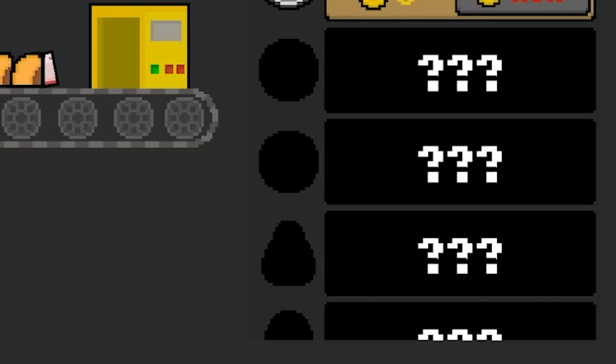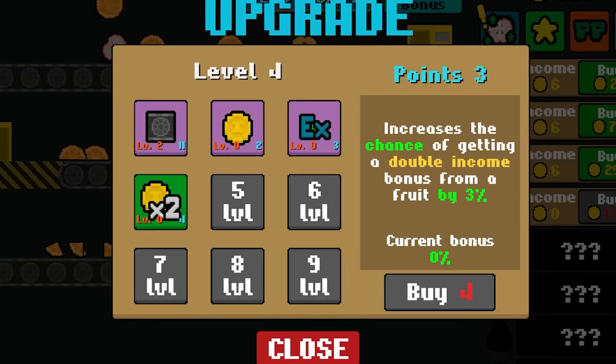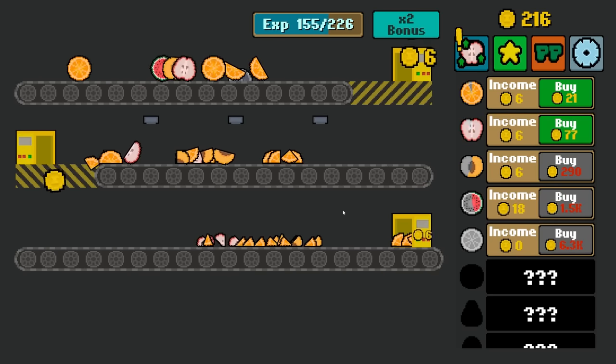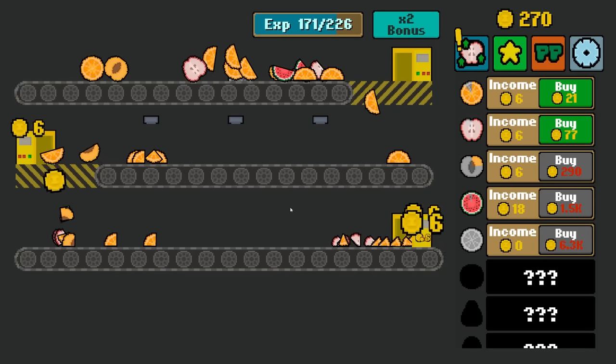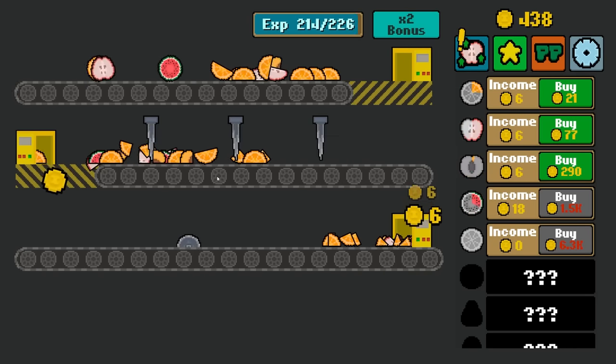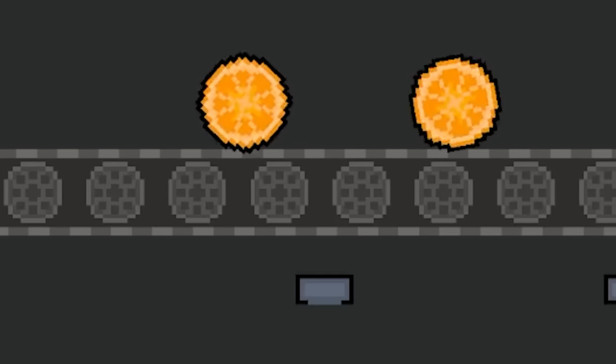How many fruits are in here? Oh, so many. How many conveyor belts am I going to be able to have? I don't know, but I'm here for it. Let me buy this dragon fruit next — these things are just getting sliced and diced really well. Can I upgrade how often stuff's trying to cut them? I think that would be a huge help. And I thought that was a dragon fruit — it's watermelon. I'm just stupid.